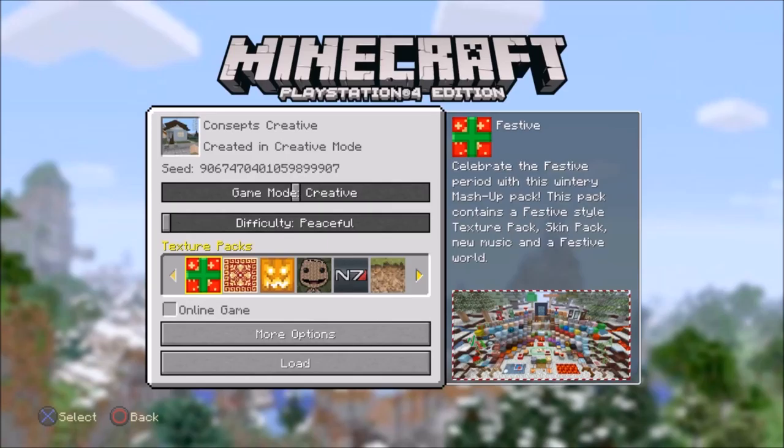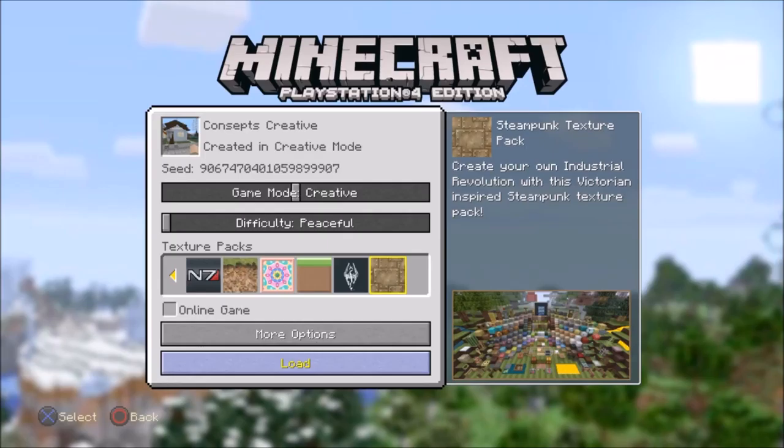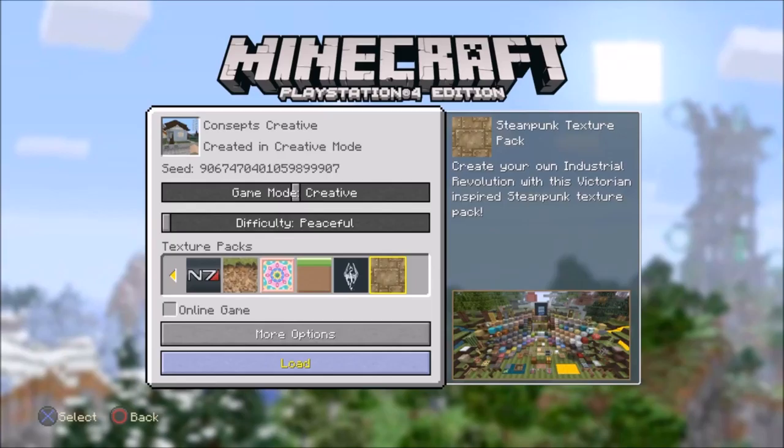There's the texture pack that hurt my eyes. I have the natural, and the Mass Effect — huge fan of Mass Effect so I bought that pack. Don't have that one, not an interest in Little Big Planet. I play the games but I don't have an interest in building one. I don't have Halloween, I don't think I have Greek, I'm not sure. Festive I don't care for, and as I get back to fantasy...